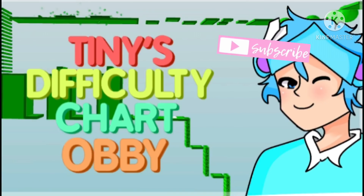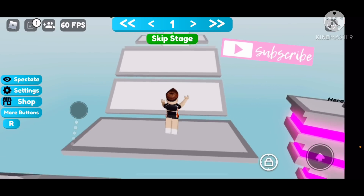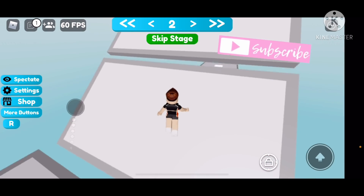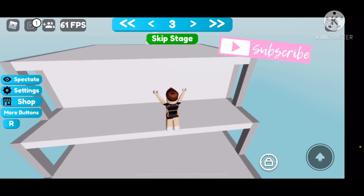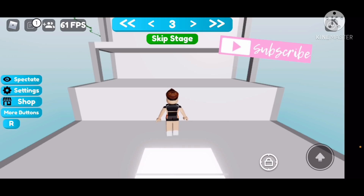The last and final game you're going to join is Tiny's Difficult Chart Obby. This next one is the hardest — the last two were very easy, but this is a step up. On mobile it might be a little hard. Basically, you have to go through all 75 stages, and then once you get to stage 75, you have to go back to the first stage by clicking the arrows. It's pretty frustrating on mobile, so try your best.